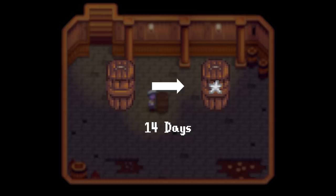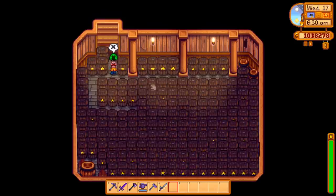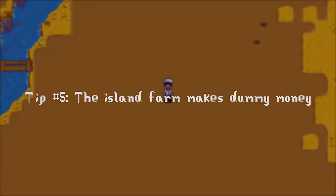Here is the reason why I don't think this is overkill. When you put wine in a cask, it takes 14 days to go from basic to silver quality, then another 14 days to go from silver to gold, then another 28 days to go from gold to iridium. But you don't have to take the wine out of the cask for each step, so in reality you just put the wine in, then wait two seasons, then take it out. So you only need to break your way through casks to harvest wine twice a year, which I think is worth the extra 64 casks that you can place.